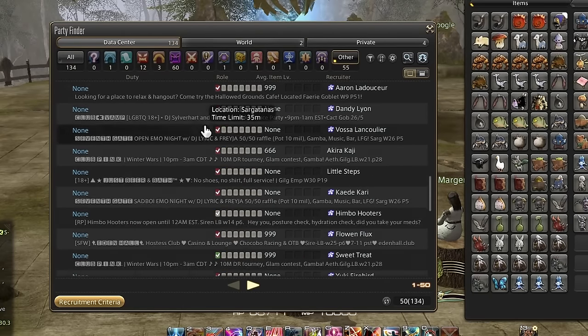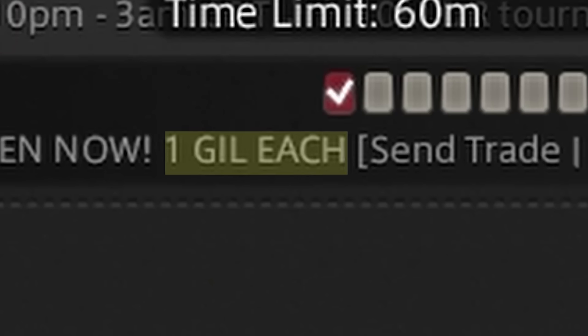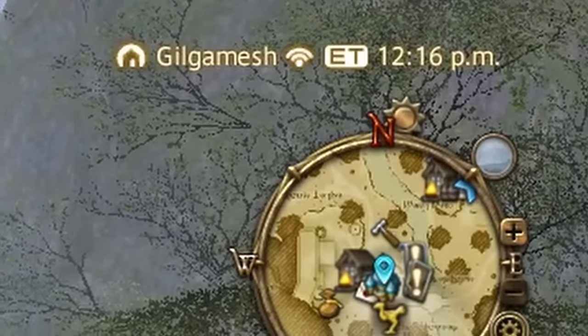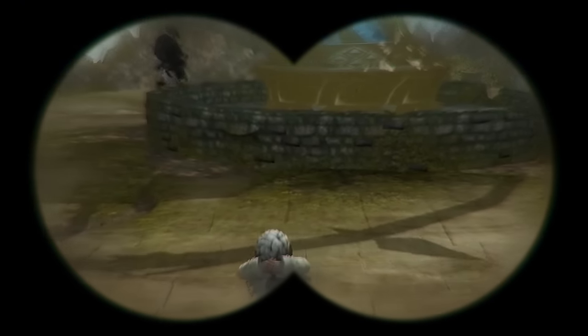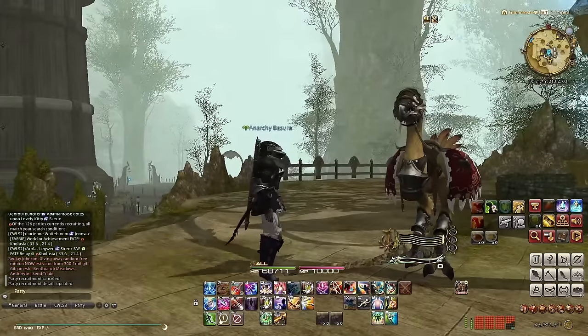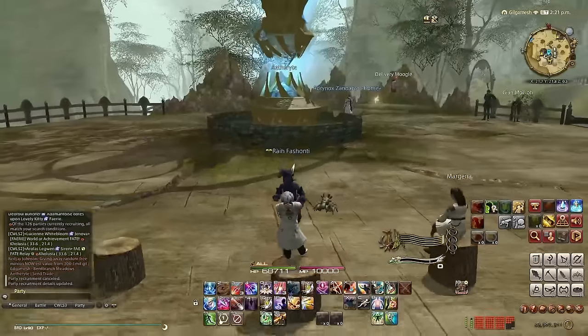Now we should be listed on party finder. Where am I? No way, I'm actually on page two. And now we just wait — it's one gil. No way, we already got a customer. Wait, where's he going? Well, let's never speak of that. A customer! Come on, look at me — he's looking at me. An actual person.